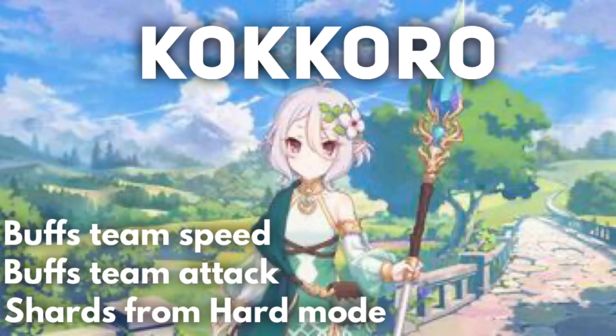Last but not least is Kokoro. She's the fullest support on this list — her job is to make all the other units do more damage. She has a team speed buff that can be stacked multiple times throughout the fight, which is incredible for units that already have a high attack rate. She also brings a team attack buff and can heal herself, so you don't necessarily need a dedicated healer on her team. She works well in a variety of physical attacking teams, though I don't recommend magic attack teams for the first clan battle.